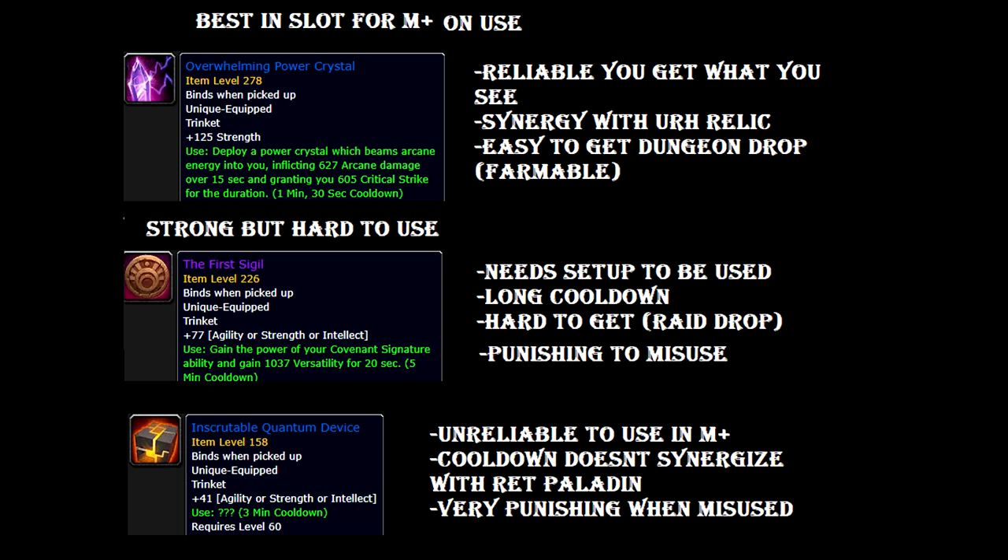Another thing is its cooldown doesn't really synergize well with Retribution Paladin and our 2-minute build, because this thing has a 3-minute cooldown. You normally want to always tie it up with our Wings. Even though it can match with every second Wing, that would require your group to kill 2 Ur-Relics in a row, so you could get it tied with your Wings — which is not going to happen often, especially in pugs. Sometimes it's random because people just AoE like crazy and something dies.